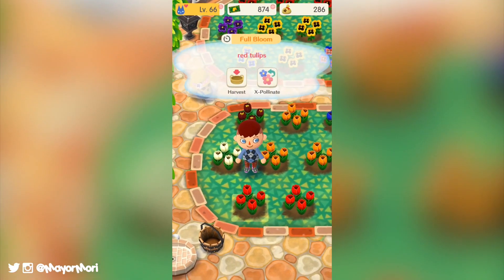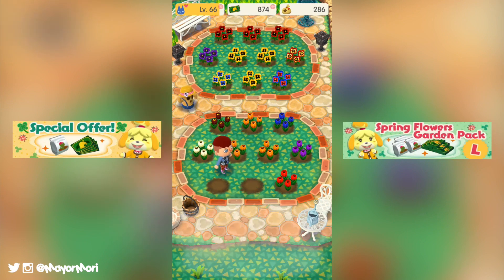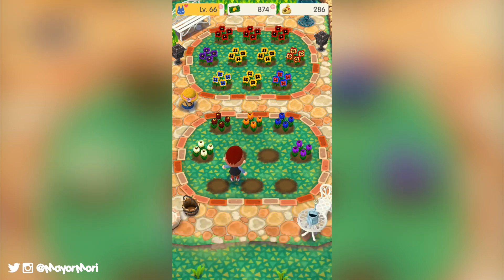If you are struggling at any time during the event there will also be special offer in-purchases to buy extra flower food and leaf tickets if you feel that will help you out, but personally I think you'll be fine. Lottie's garden event was a lot easier than Rover's, so I think the pocket camp team have done a great job at balancing out the random spawn rates, so I can't imagine this event being any more difficult than the last.